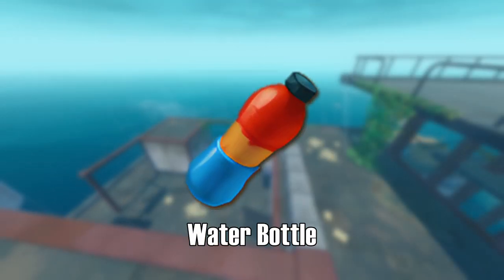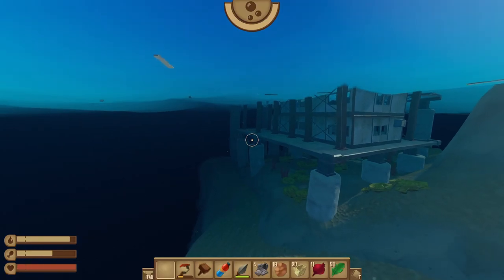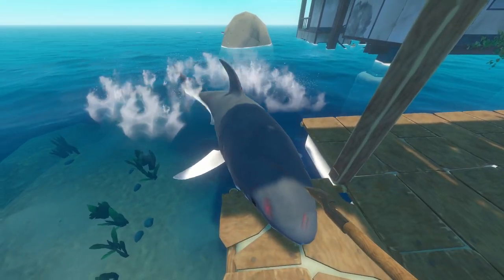Bring a full water bottle and some food. It's best to explore this place during the day, since it can be hard to see at night. The Radio Tower does not have any enemies, but there is an underwater area that the shark can attack you in. I recommend getting rid of the shark before exploring this part of the building.